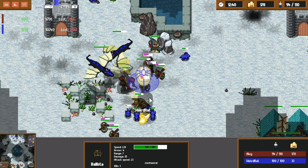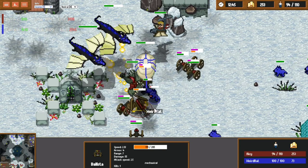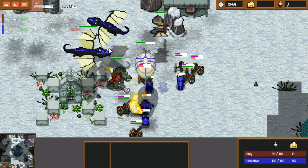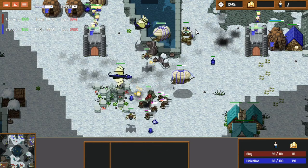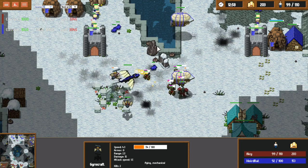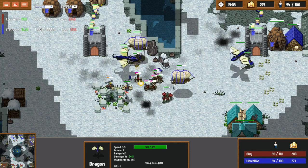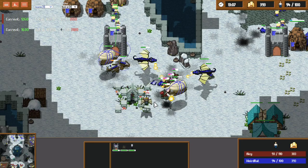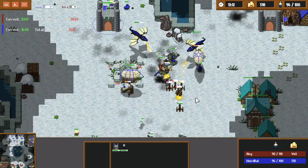AC decided to get a ballista. Worker repair was keeping it very healthy. Weirdrat targets the ballista down with his wolves. Once the wolves kill it, the dragons are able to focus on the ground army. The gyrocraft did do a lot of damage against the dragon, even taking one down. Weirdrat responds by bringing his own ballista back — but the dragons still remain a major threat in this situation.